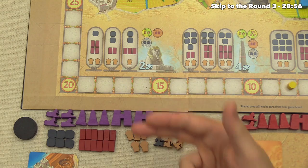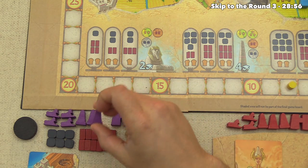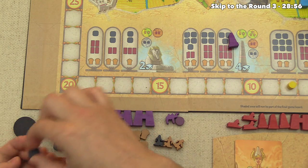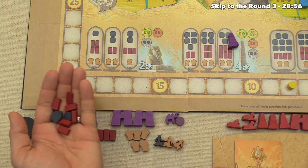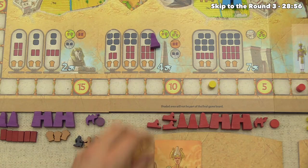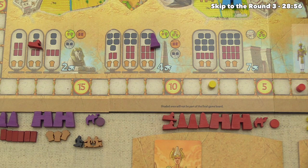For our first turn, let's execute our plan from round one and get these obelisks built. We plant a planning token into a location spending three stone, and we've set ourselves up with the twelve bricks needed to build two obelisks. Red was also set up — for their first action they plan a two-stone, two-brick, and two-grain sphinx.